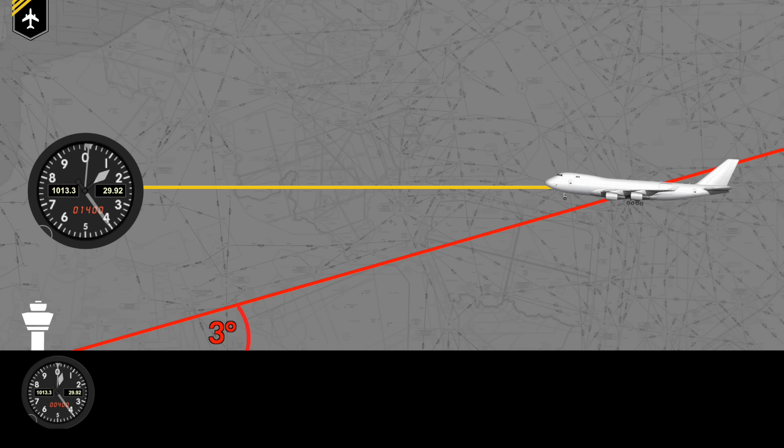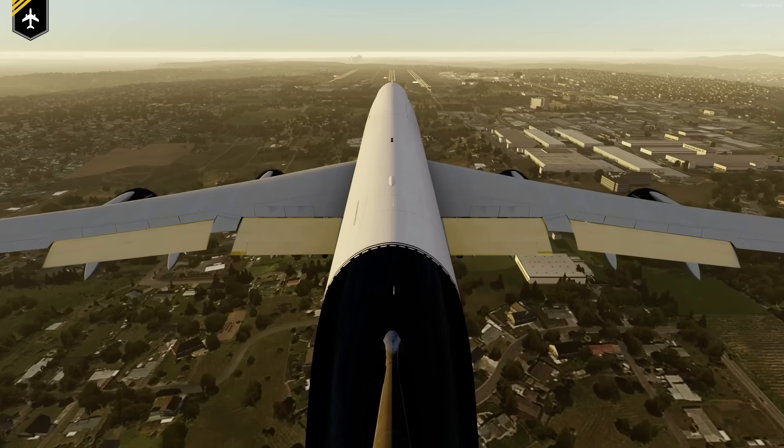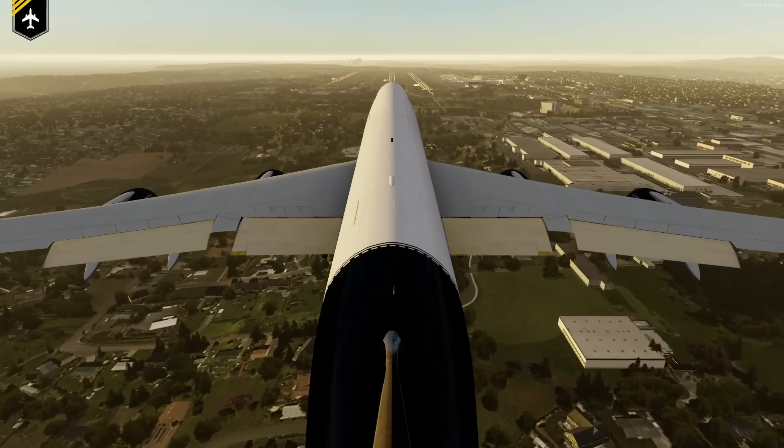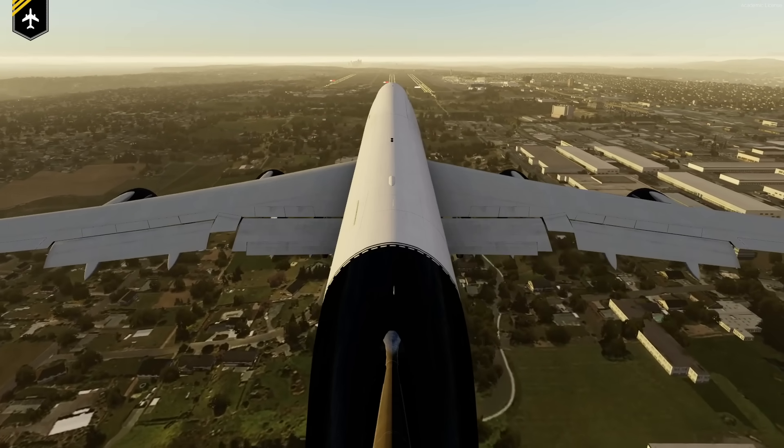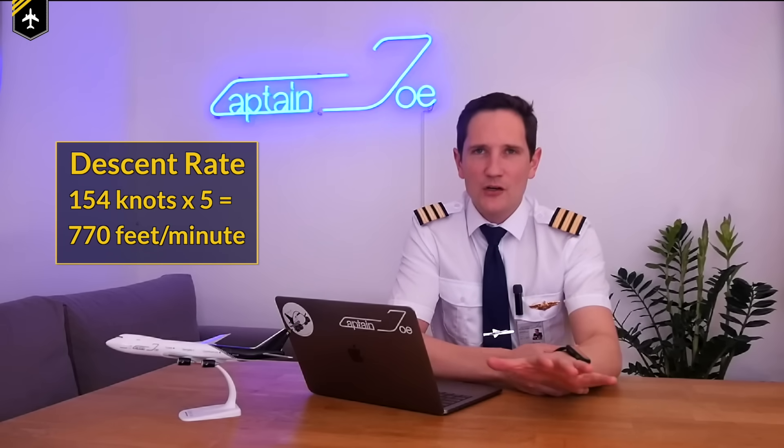So at 1,400 feet, you should be fully configured 1,000 feet prior to touchdown, so the airport elevation is at about 400 feet. Flaps at 30 and flying your calculated target speed of 154 knots, which gives us a descent rate of 154 knots times 5 equals 770 feet — so let's make it 800 feet per minute. Your vertical speed indicator should be showing that.